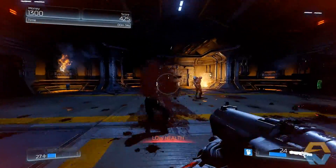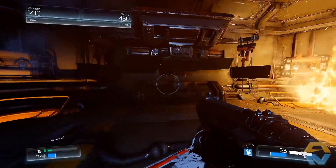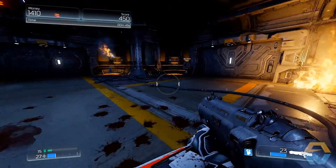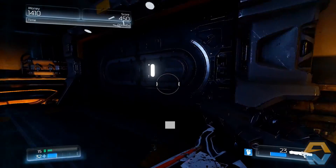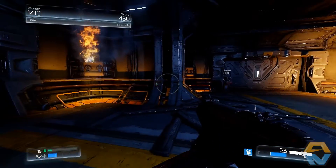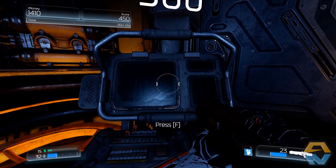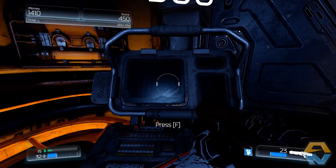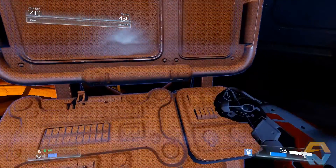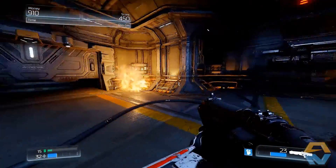I need to start getting some glory kills. We've got some health over here. Up in the top left hand corner of the screen you can see we've got money — 1410 points and score 450. Press F... that opens this door.